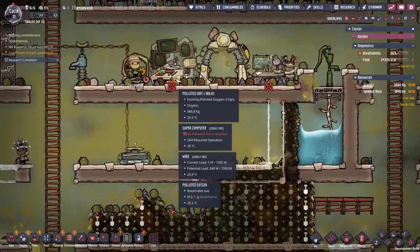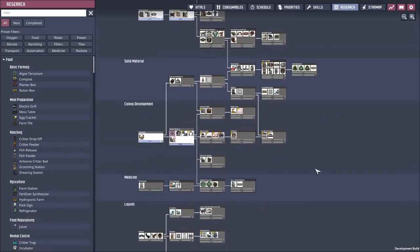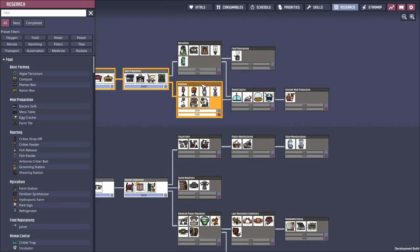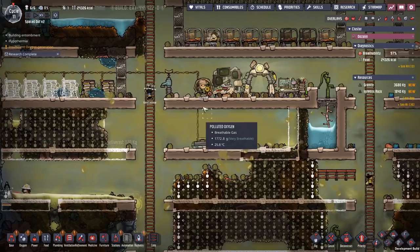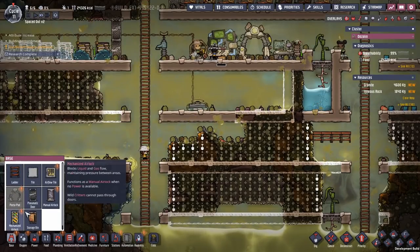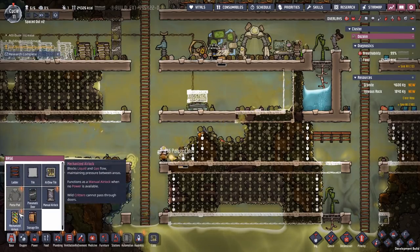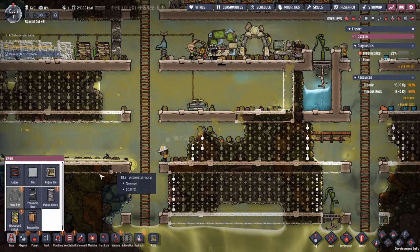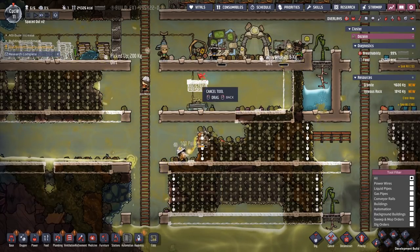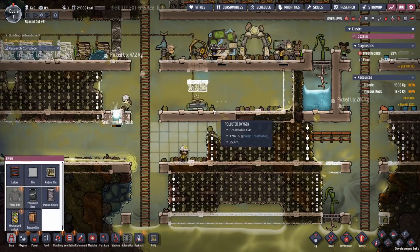Now we have research complete, and that's one of the milestones - we now have deodorizers. The next one I want to go for is actually farming and ranching. So when we get ranching, that's also a big milestone. I want to get this one because now we can start actually cleaning up the air, and we're going to do that primarily. We also have airflow tiles. These will have to be up here. Airflow tiles are what they sound like - they let the airflow. Each of these can handle 100 per second.